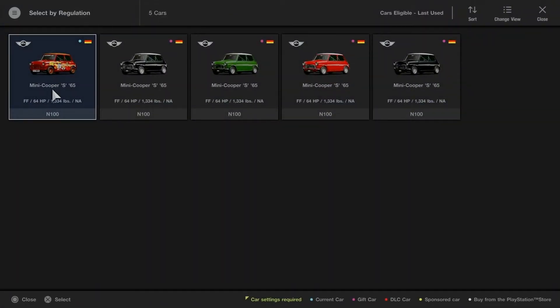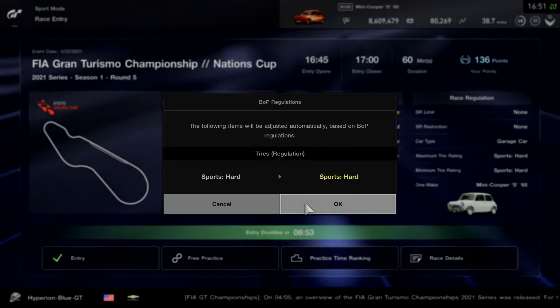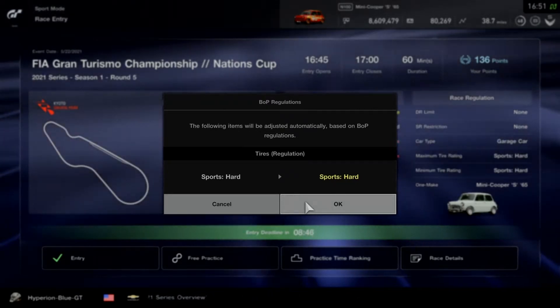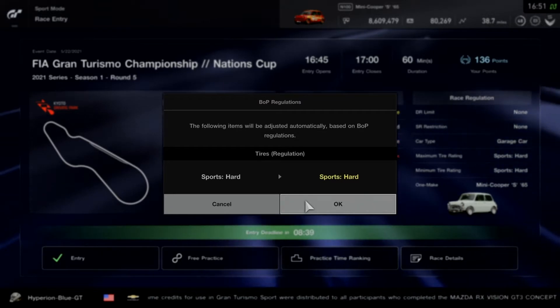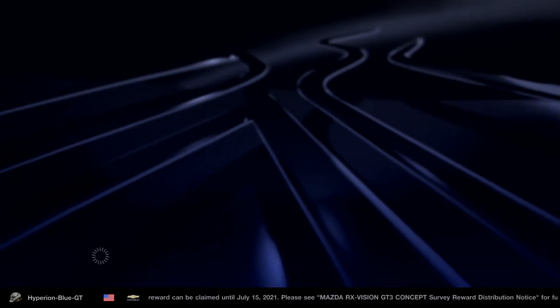We'll grab a Mini Cooper with standard colors or a livery design. I'll be using Cameron from Total Drama Revenge of the Island livery. This race uses sports hard compound tires per the balance of performance regulations, with 100% balance on power and weight. Other settings are prepped automatically before we head into the shortest track of all time.